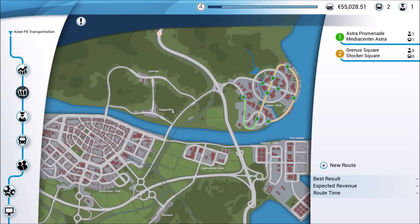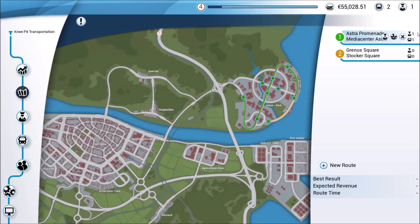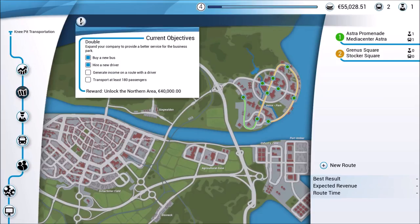Welcome back everyone to our Let's Play series of Bus Simulator 18. We have just finished up with a couple of our current objectives - we purchased a new bus and then hired a driver for that bus. You can see we currently have them assigned to our very first route, route number one. We can see here on the map what that route is. Now we need to generate income on a route with a driver. That shouldn't be too difficult. We can take care of that and then transport at least 180 passengers, and I have absolutely no idea how long it's going to take us to do that. It might take us a couple of routes, it might take us 100.